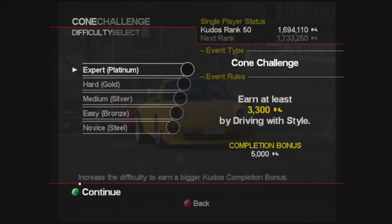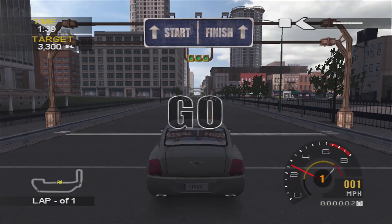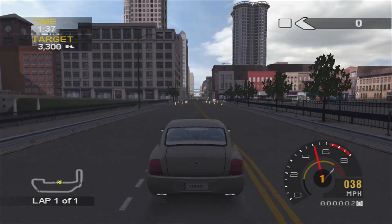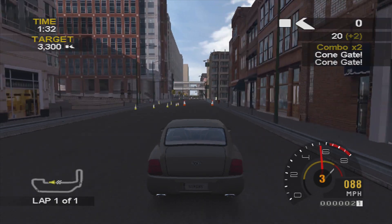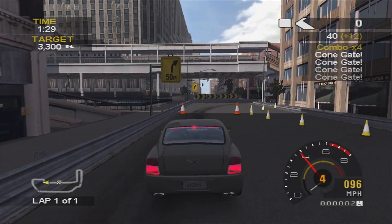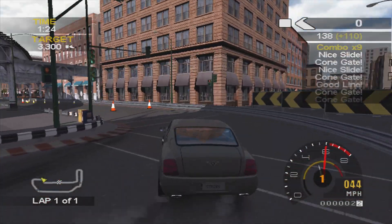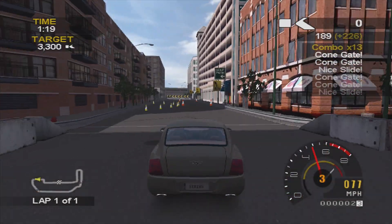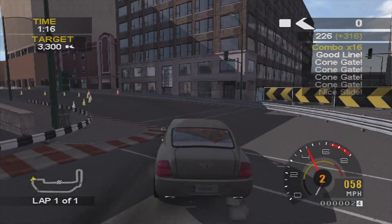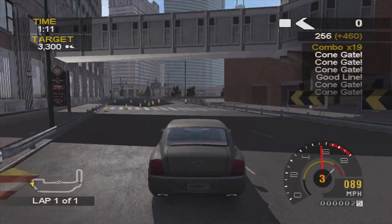Starting things off with the Bentley Continental GT in Chicago — a fairly big track considering it's only one lap. 3,300 kudos, so an alright amount, not too bad, not too much to get. But it did take me quite a few attempts. Choosing to slide around that corner, there are a couple of difficult sections. You can choose good lines on some corners — this one's an example where I chose a good line instead of a slide.